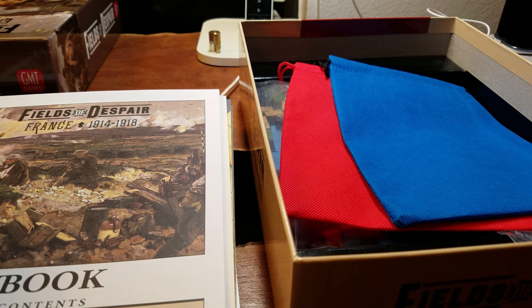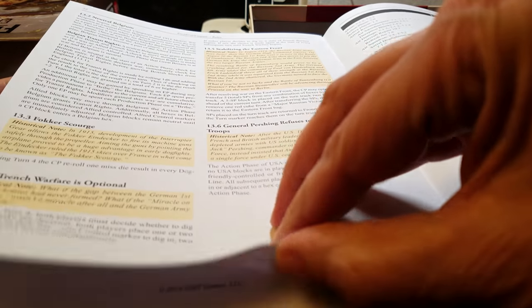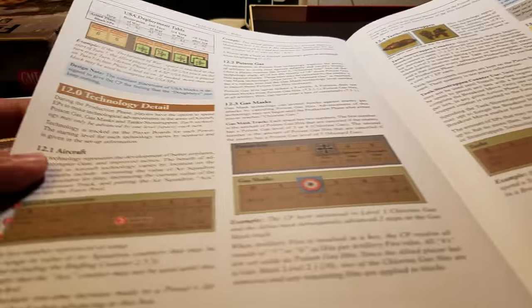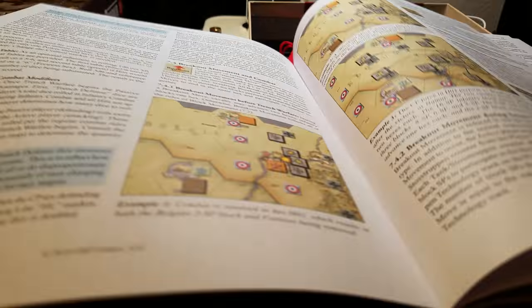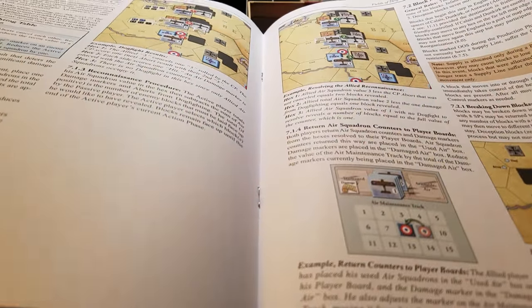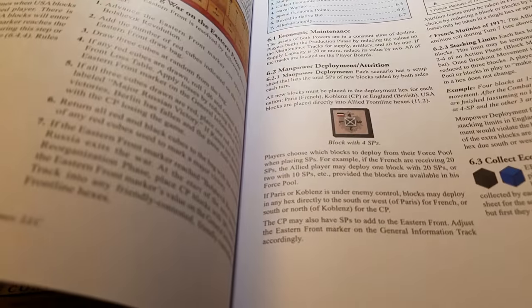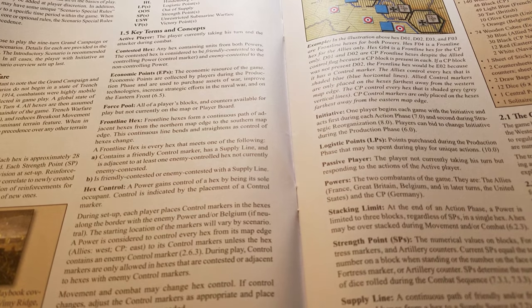Rules of play clock in at 23 pages - full color, muted paper, no shiny glossy stuff. It's probably about 20 to 21 pages of actual rules once you take out the optionals, which I'm sure we'll want to play with. There are really nice examples in here. I have only seen this played in playtest mode on Vassal - I've seen some guys goofing around with it a bit - I have not played the game myself, so I'll be curious to see how it all works out.